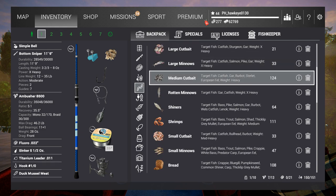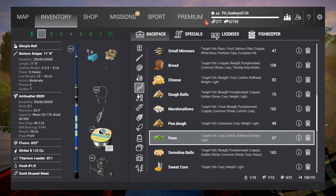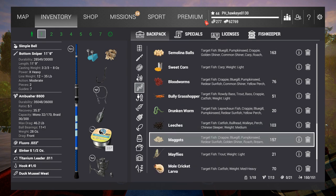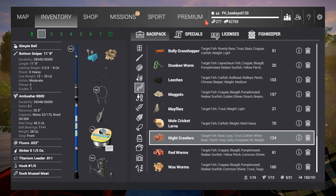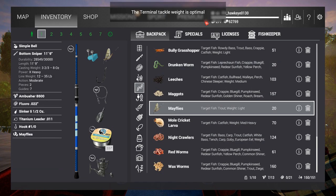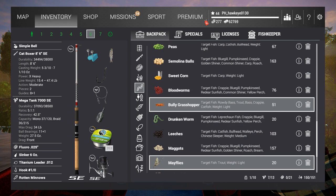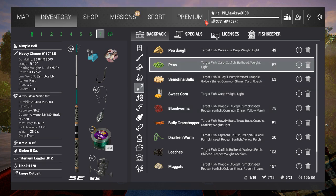They don't go for a lot of things honestly. They do like peas, semolina balls, and blood worms. Mayflies is another favorite of theirs. I think we might try a little bit of everything. This is a 35-pound rod, so let's put mayflies on this one, blood worms on this one, and peas on this one.